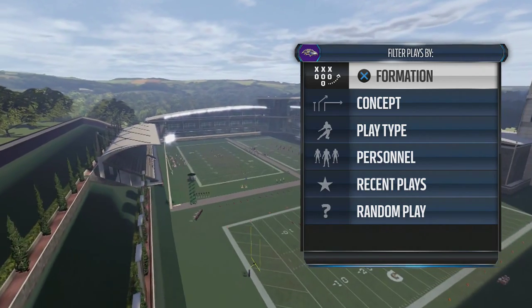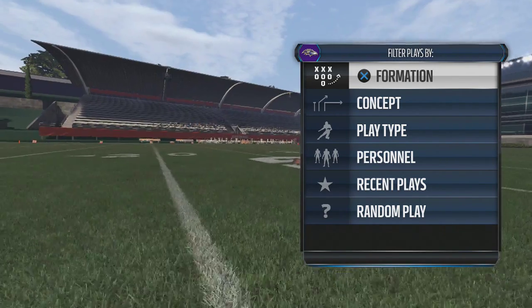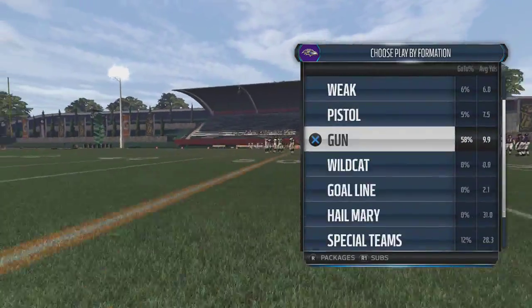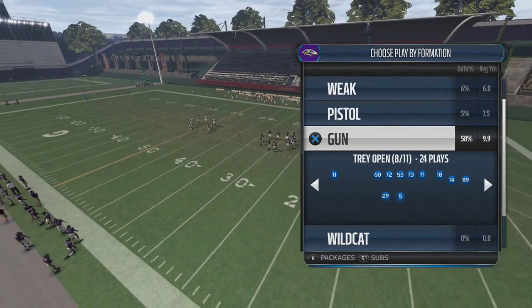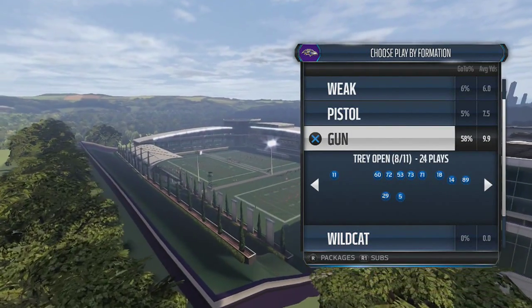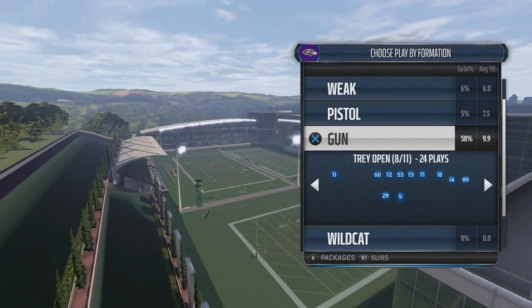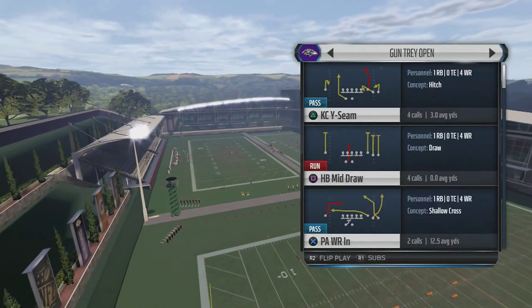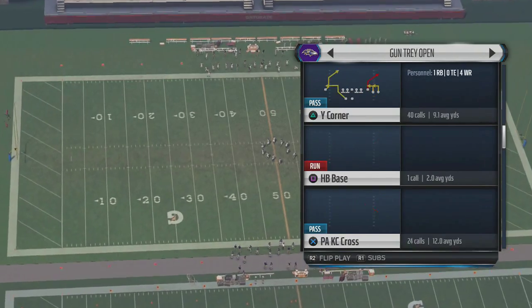Now in today's tip, I'm going to show everyone how to bomb deep on two-man under. Very simple concept here. I'm practicing with the Ravens, so you don't have to use — I'm obviously going to be using Perryman here, but you can use someone just as quick. Cook should do pretty well. 95 or 96 speed is preferably the lowest. The play comes out of Gun Tray Open in the Kansas City playbook, and the play is KC Comebacks.